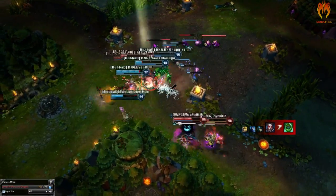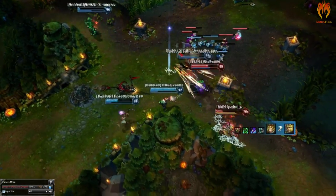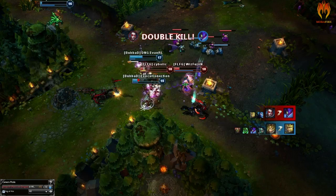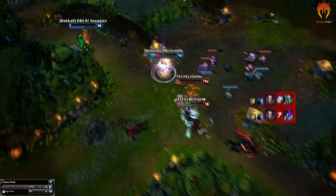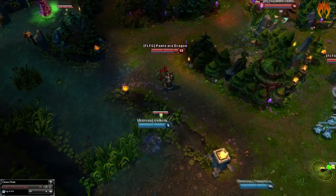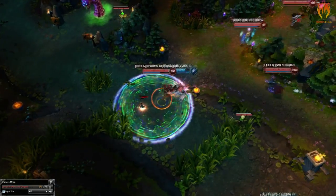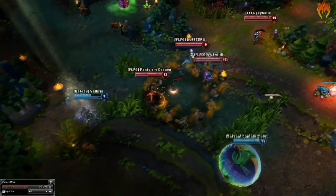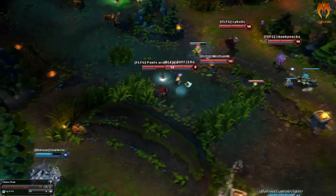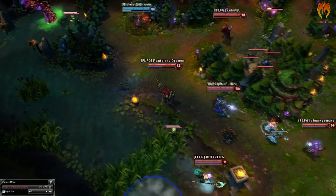For about 3 seconds — which is Jarvan's ultimate's terrain duration — it will be a 2v5 for a little while. That's how you use it defensively. When deciding to use your ultimate to pick someone off, you should always go for it, as using it on one enemy is fine. A flash's cooldown is longer than your ultimate's cooldown, which is about 80 seconds, so just make sure to wait out your ultimate's cooldown before fighting again.